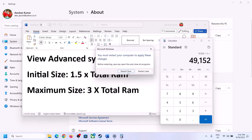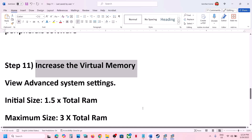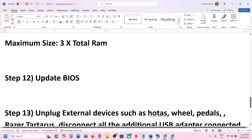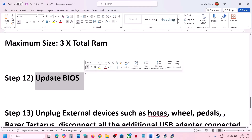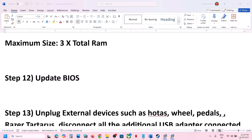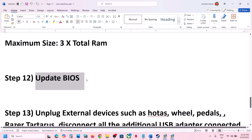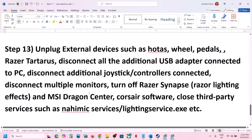The next step is to update the BIOS. Go to your system manufacturer's website, select your model number, and update the BIOS. If you have a laptop, make sure the battery is more than 10% charged and the AC adapter is connected before updating the BIOS. After the BIOS update, log in and then launch the game.